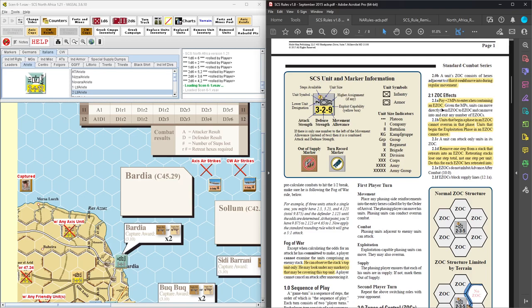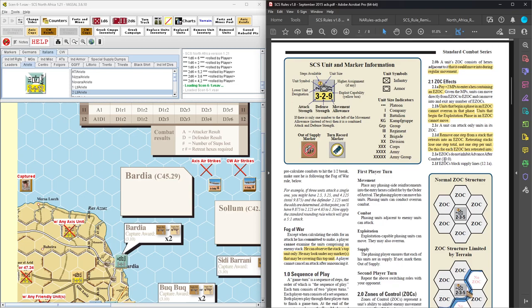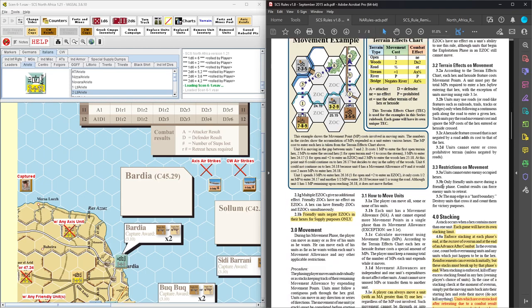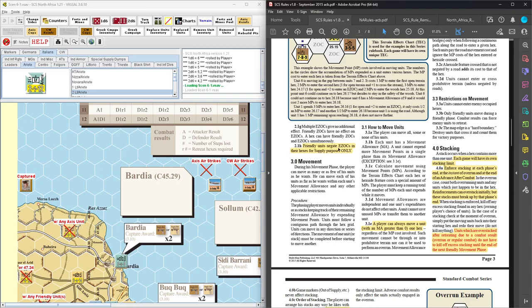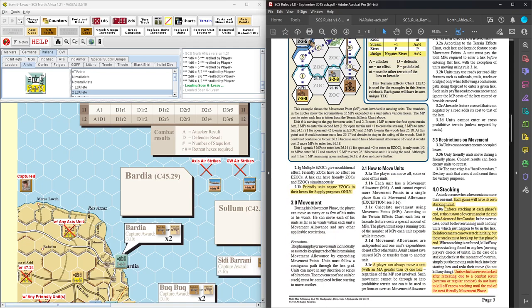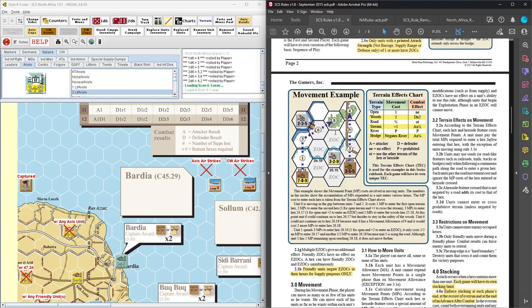Pay plus two MPs to enter a hex in a ZOC. Units that begin in EZOC cannot overrun. Units that begin the exploitation phase in EZOC cannot move. You can only attack units in your ZOC. Remove one step if you have to retreat through EZOCs. They do not inhibit advance after combat, but they do block supply lanes. Friendly units negate EZOCs in their hexes for supply purposes only — that means a friendly unit doesn't negate the EZOC for retreat purposes.